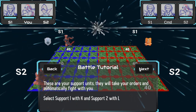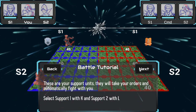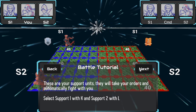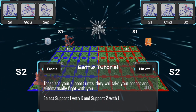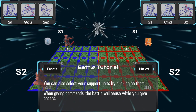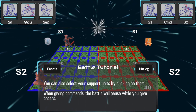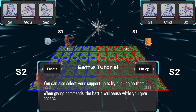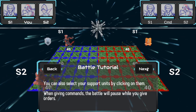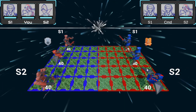These are your support units, they'll take your orders. Select support 1 with K and 2 with L. So right hand is J-K-L and left hand is W-A-S-D. Got it. You can select your support unit by clicking on them, and when giving commands the battle will pause while you give orders. Cool. How's PvP going to work though? I guess it pauses for your opponent too.